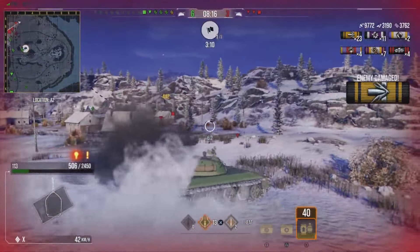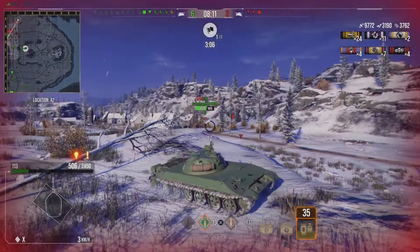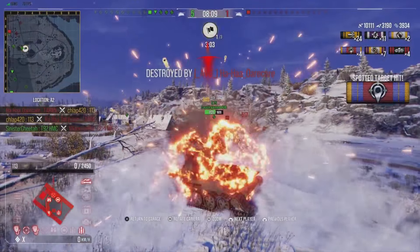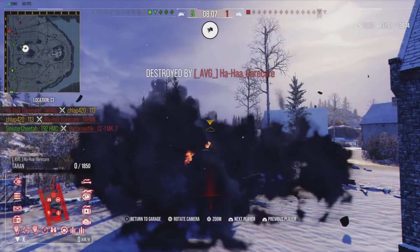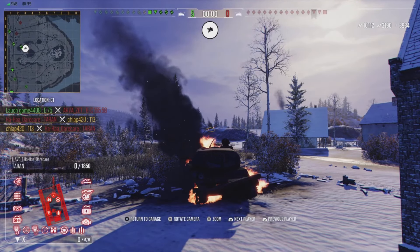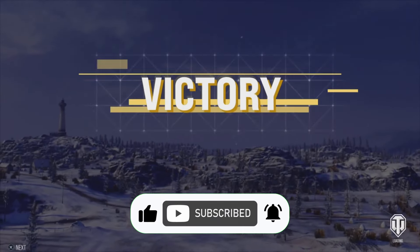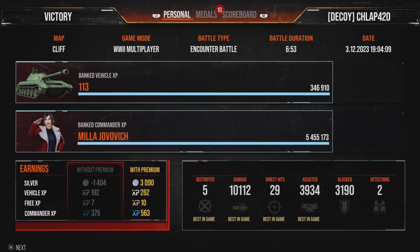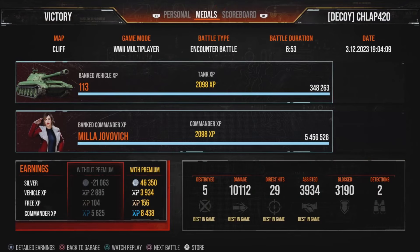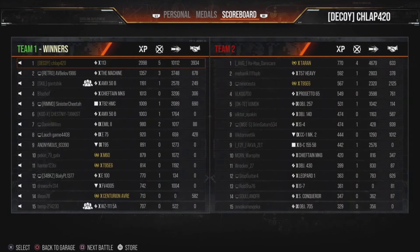Teran gets spotted and he puts a shot at Teran — 9700 damage, one more shot to hit the number. He sees an opening on artillery but artillery wasn't worth the shot because he might not have gotten another opportunity, so he took a shot at Teran, penned him, and died in return. But that was the right play at that time if you want to hit the 10k mark. A great, great game by Chalap. That's it for today guys, thanks for watching and I'll catch you in the next one — have a great rest of your day.